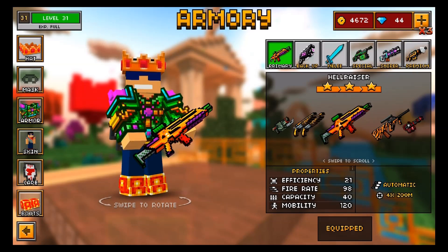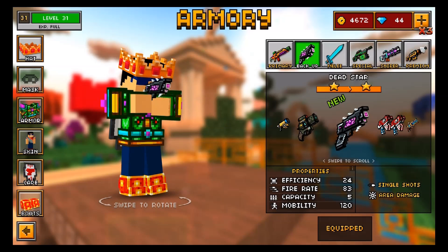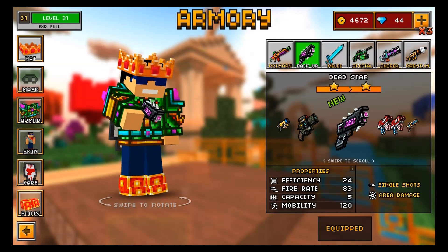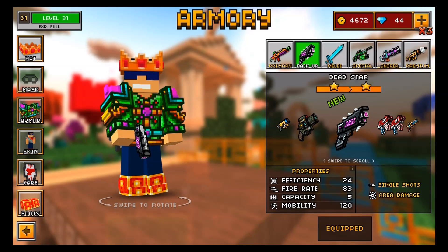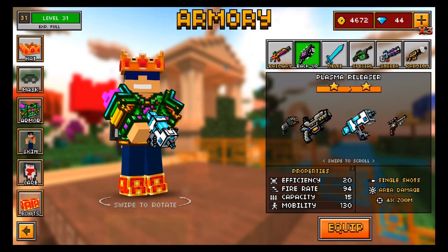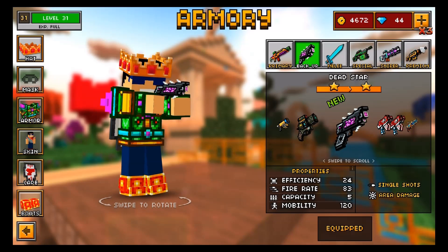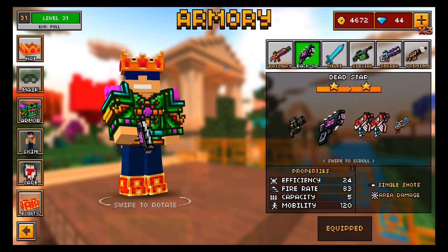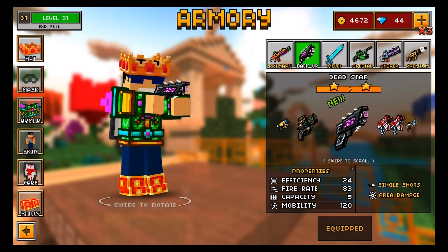Going into the shop menu and looking at the stats of this weapon, we can see it has a 24 efficiency, an 83 firing rate, an 8 capacity, and a 120 mobility. Those are not bad stats considering this weapon isn't one of the most expensive or most powerful weapons in the backup section. For the placement it has, this is a very good weapon and I've had a lot of fun using it.